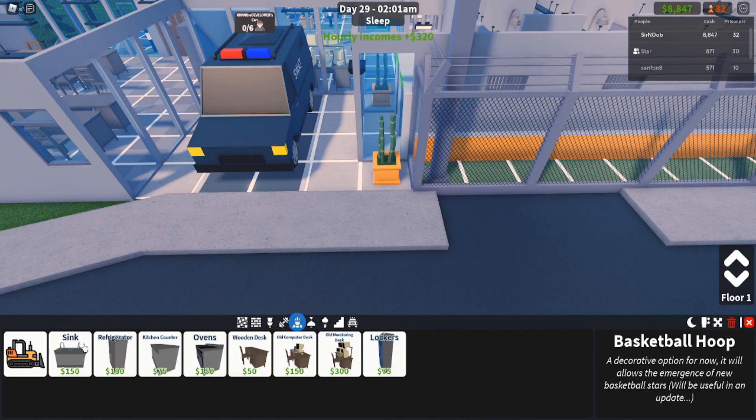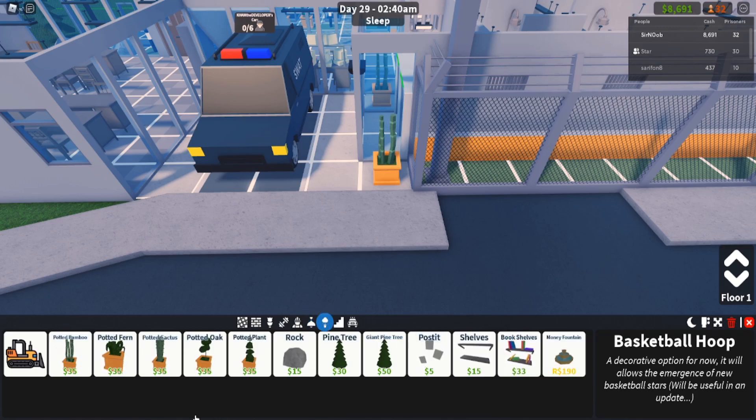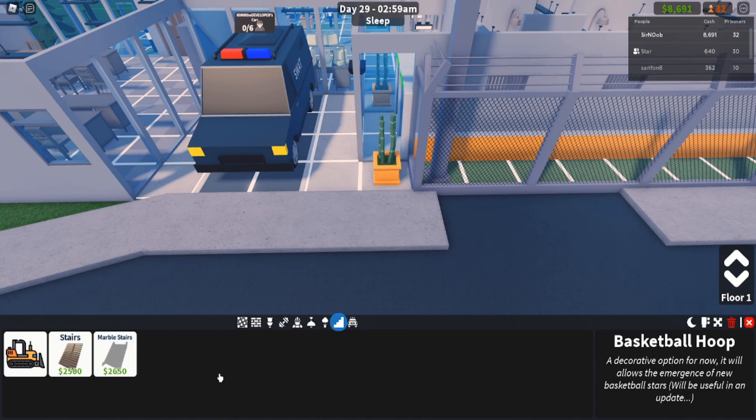You also have your worker stuff. The chef uses the sink, refrigerator, kitchen counter, and oven. The guards actually use all of this here. The lockers don't have a purpose yet — they're purely aesthetic right now. There's a lot of stuff that's just for decorating that's going to have a use later on in the game. The lights — there's a whole bunch of different lights you can choose from. The cameras right now don't have a purpose, they're just for decorating as well. Same thing with the metal detector gate — all three of these will have a purpose later on. Then you have the decorations tab: not much here — a whole bunch of different potted plants, rocks, post-its, and there's even a Robux money fountain which I'm assuming gives you money every hour. The stairs are pretty expensive because they want you to start out on the first floor before you go anywhere else. You can also buy more plots of land and it's actually quite big.